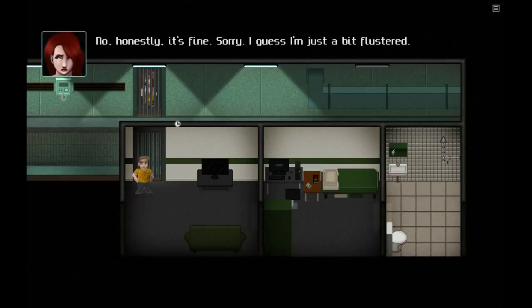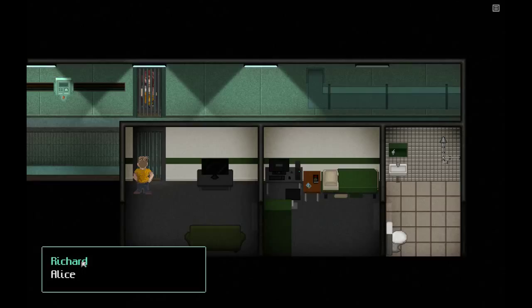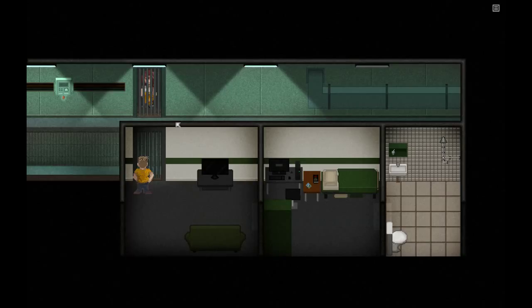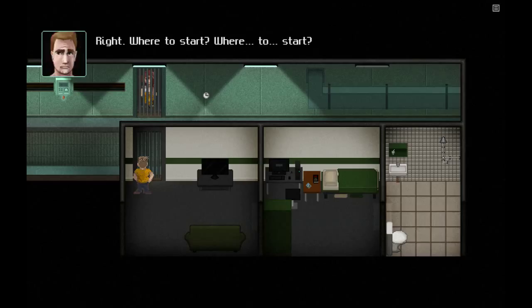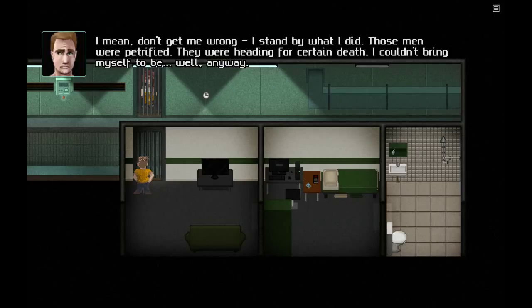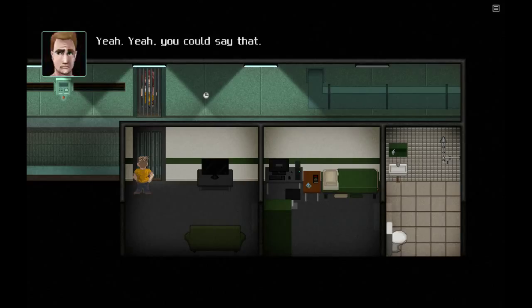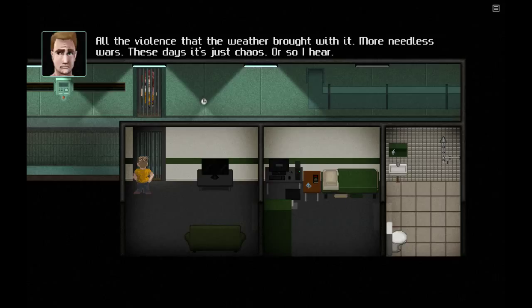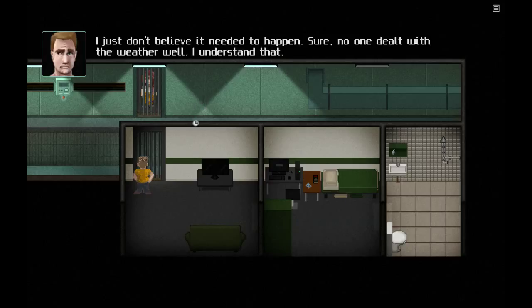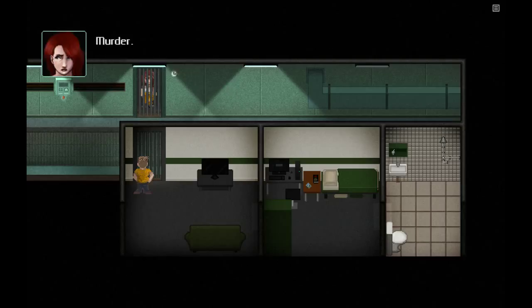I'll let you get settled anyway. No, honestly, it's fine. Sorry, I guess I'm just a little bit flustered. So what did you want to talk about? We have some actual dialogue choices here — probably about 50% of the gameplay is this style of dialogue, and the other 50% is basically point-and-click adventure style puzzles. Richard explains he was in the military, broke some rules, and stood by what he did. He asks Alice what she's in for, and she says murder.